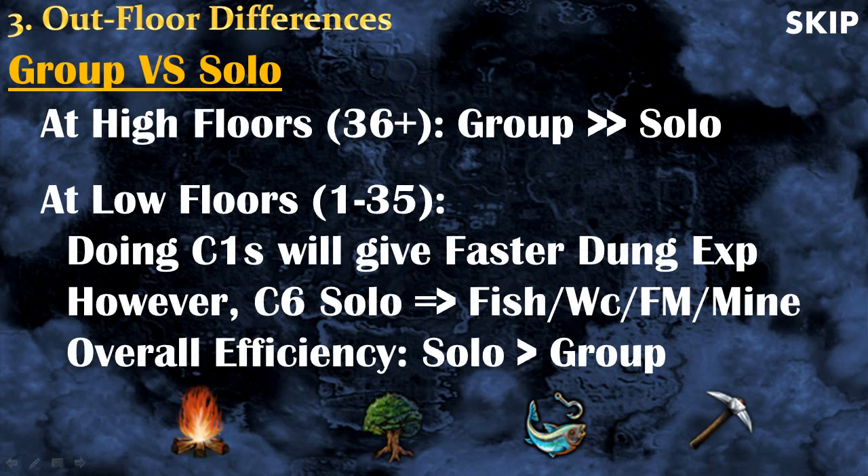Now let's talk about the out-floor differences. The main question is: should you dungeon with a group or solo? For high floors — Occult and Warped — it's clearly better to be in a group, as the experience will be way higher. For low floors, floors 1 to 35, if you only want Dungeoneering experience then do C1s with a crew — the floors are faster so you spend less time on low-experience floors. However, if you care about overall efficiency then do C6 solo, because while soloing you can do fishing, woodcutting, firemaking, and mining inside the dungeon for really good bonus experience.